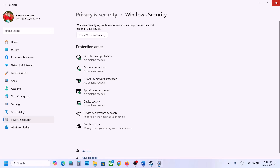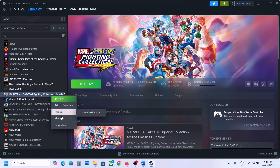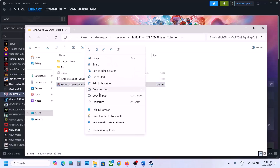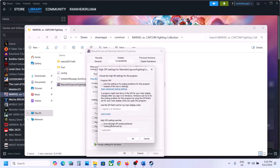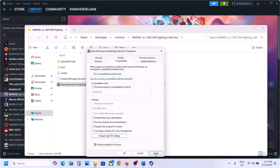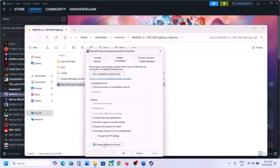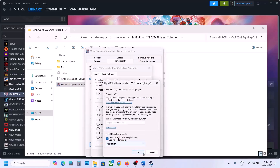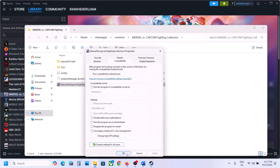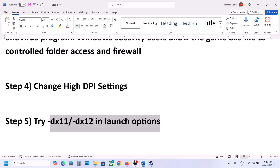The next step is to change High DPI settings. Go to Steam, right-click on the game, select Manage, Browse Local Files, then right-click on the game .exe file, select Properties, go to the Compatibility tab, click 'Change high DPI settings,' and put a check on 'Override high DPI scaling behavior' and select Application from the drop-down. Hit OK, click Apply, click OK, launch the game and check. Still not working? Go to Properties again, click 'Change settings for all users,' then click 'Change high DPI settings,' check the override option, select Application, hit OK, Apply, OK, and launch the game.